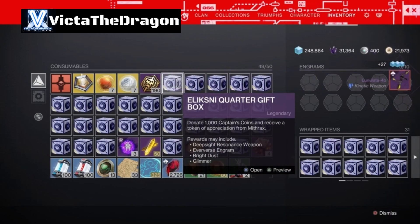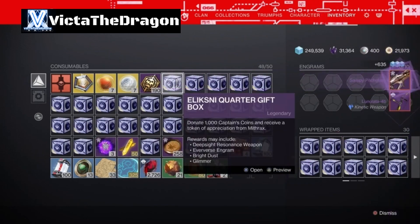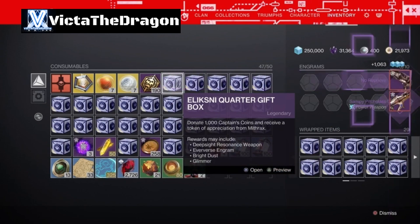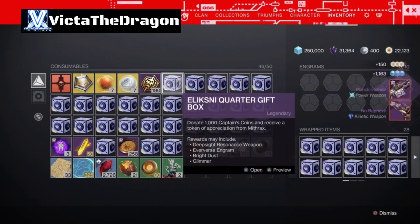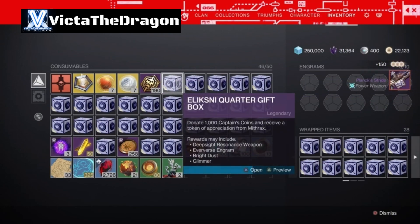Alright, we got the kinetic weapons. We got the Pitch Glass, which I don't need, and the No Reprieve Shotgun, which I also don't need.